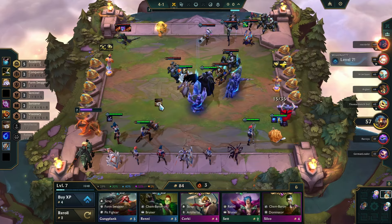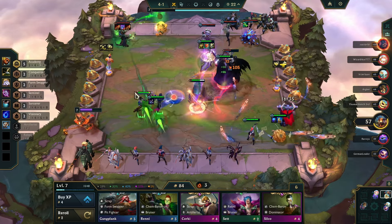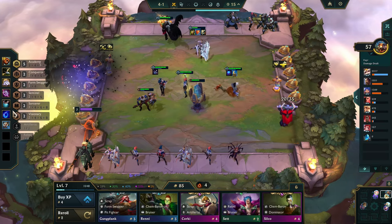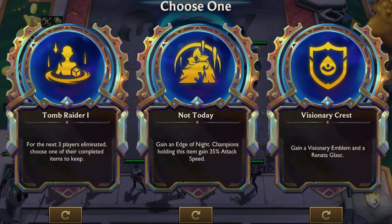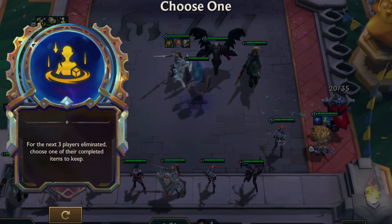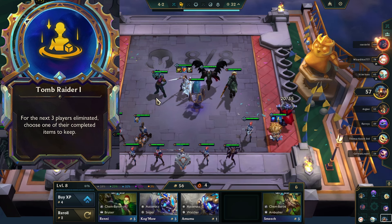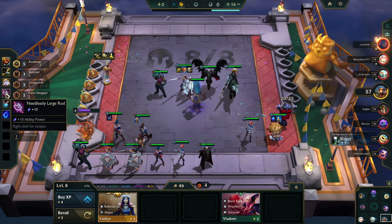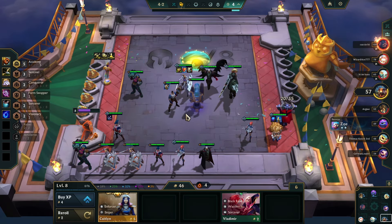Now we have plenty of items, so I'm just going to give a Warmog's to Leona, make her a little bit extra tanky. I don't think we lose to anybody right now — we are just way too powerful. We have 5 components total. Next augment: the next 3 champions that die, I get 3 full items of my choice. My favorite comps are always comps that either get everybody itemized or focus on making one champion go Super Saiyan.